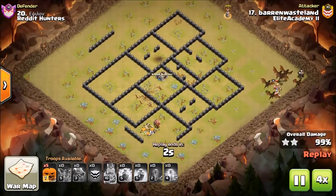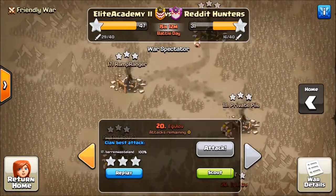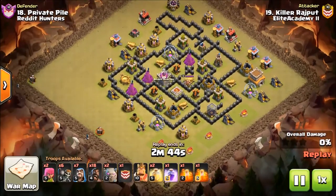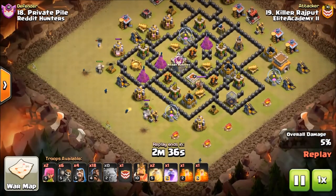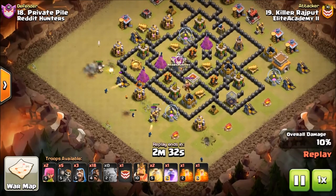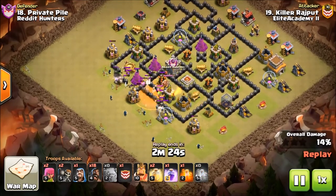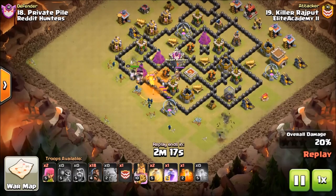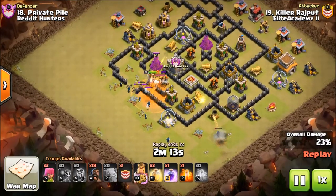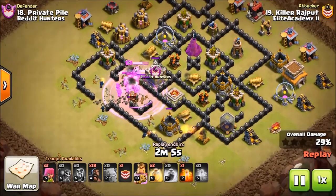He didn't even use his pumpkin heads — come on Baron, you've got to use the pumpkin heads! For the last Town Hall 8 attack, it's a shattered GoHoBo by Killer Rajpoot — let me see if there are bowlers in the CC. This is an attacking method I use quite a bit with my Town Hall 8 right now. I'm currently in a clan called Cleric Reborn — it's our development roster for the circle of clans, developing Town Hall 7 through 9. If you're interested, check the video description for a recruitment server link.